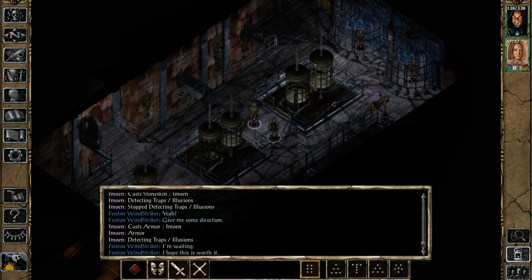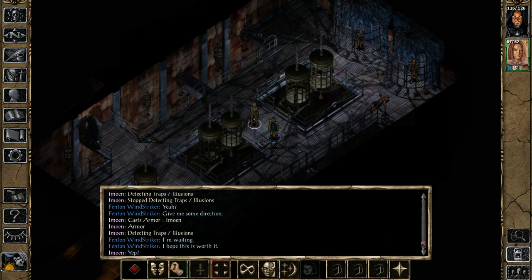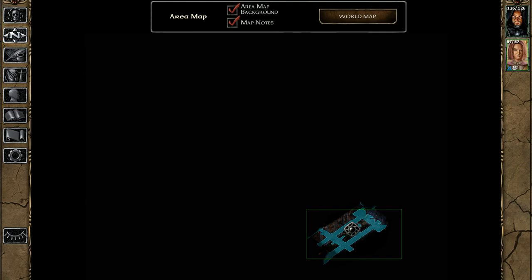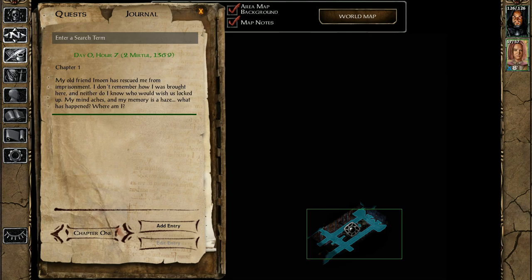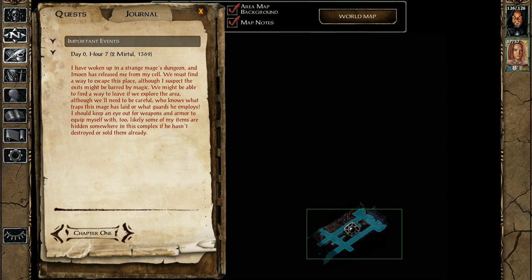Now let's look at the UI. You can zoom in and zoom out, turn off AI, pause the game. The lower right corner with the gears is your day/night cycle. You can select the characters you want. On the map you can see where you're at, and there are markers for points of interest — you can also make your own markers. The journal tells you important events, your main quest, your side quests, and your character's thoughts. You can also write in it if you're playing the PC version.